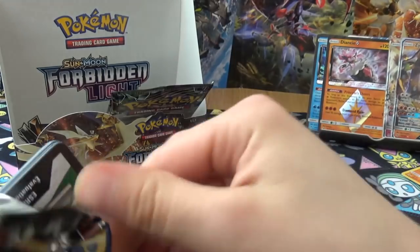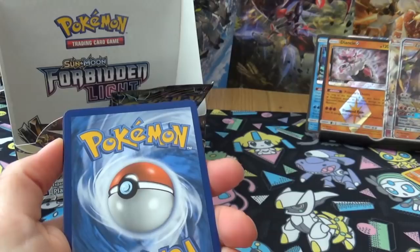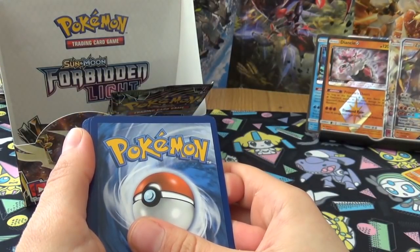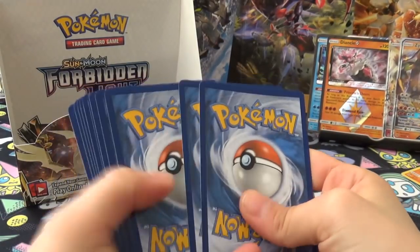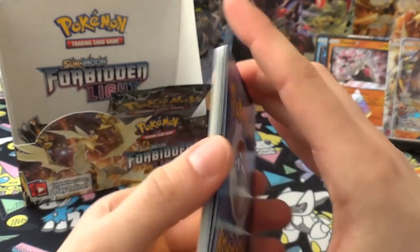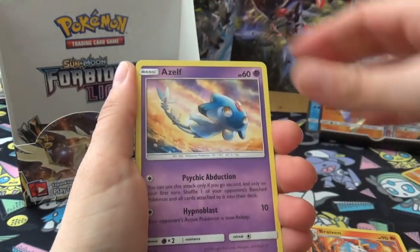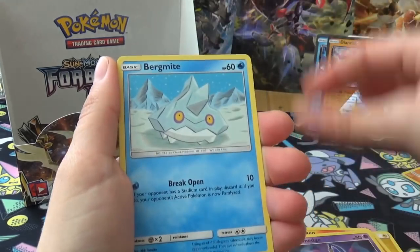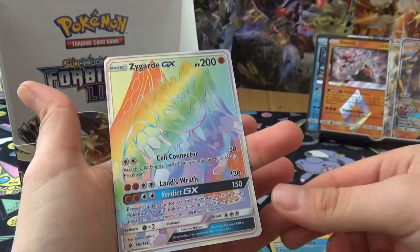We've got a white code card here so hopefully we can redeem. I want my Naganadel. You've got a Naganadel and I have a Zygarde - how are you going to rectify this, Joe? Next pack: Energy, Hawlucha, Braixen, Azelf, Goomy, Skiddo, Furfrou, Honedge, Bergmite, Reverse Alolan Exeggutor, and a Rainbow Rare Zygarde! Oh my.